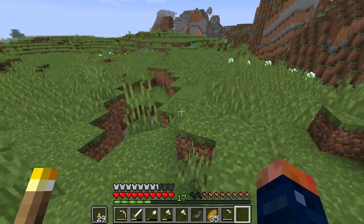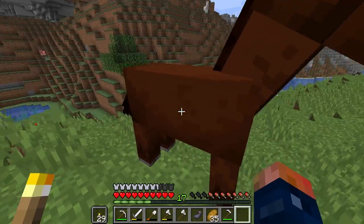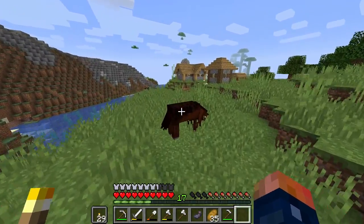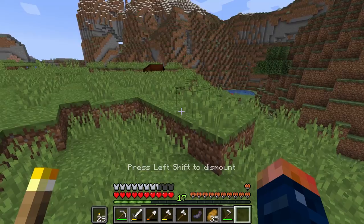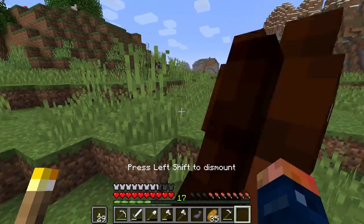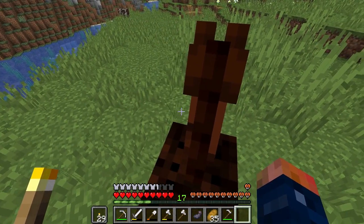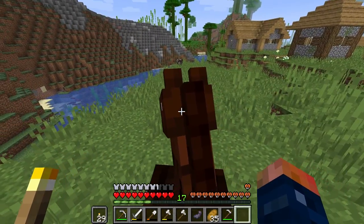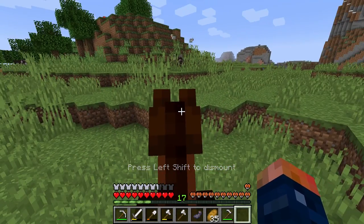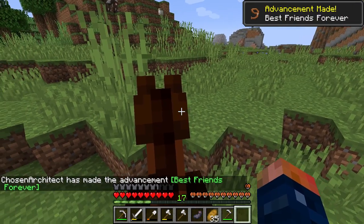To tame them, you literally just hop on. This one doesn't have that much health. What you want to do is keep trying to ride them over and over again, and eventually they will just enjoy the ride — as odd as that may sound. As soon as you see some heart particle effects, you'll know you've tamed them. Some can take a little bit longer than others. There we go — best friends forever.